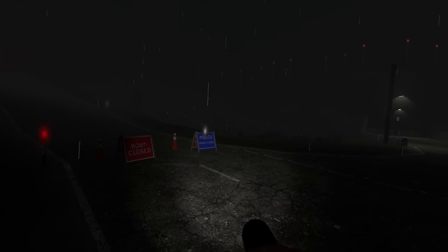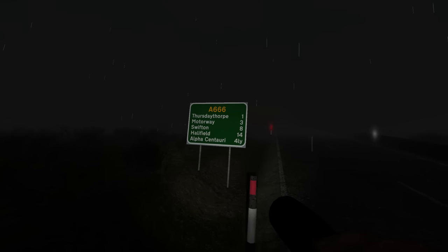Road closed by the police. That sign can't stop me because I can't read. Thursday Thorpe on the A666 motorway, Swifton, Halifield, Alpha Centauri — four light years. What are we gonna find when we get over this hill? Absolutely nothing. Well, traffic is still moving on the highway over there. And now that I look around, I'm actually seeing smoke coming out of a lot of chimneys, but still no evidence of people, not even lights on in windows. This is so weird — breaking down in the middle of nowhere, entering town to find no one, and an abandoned police blockade up there.